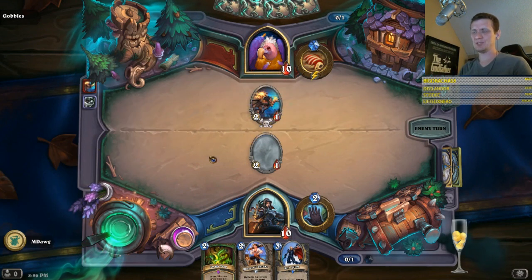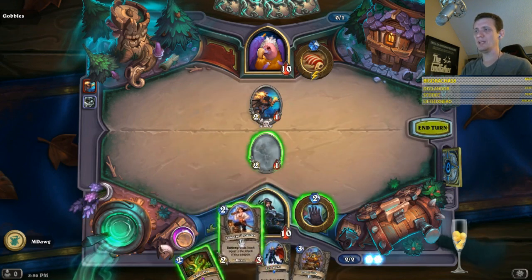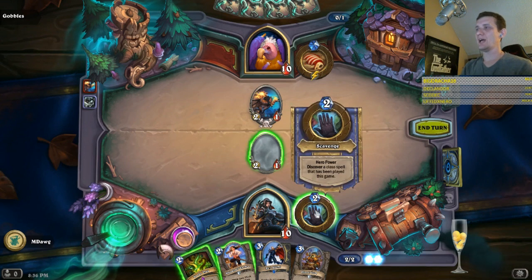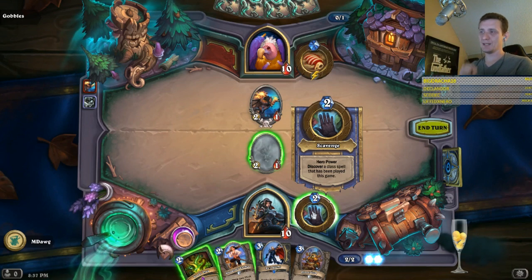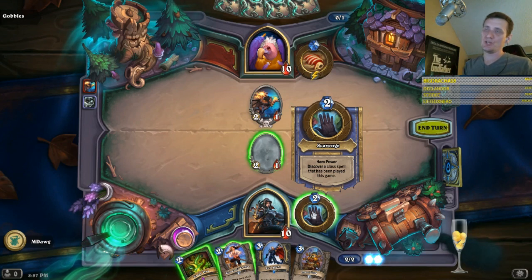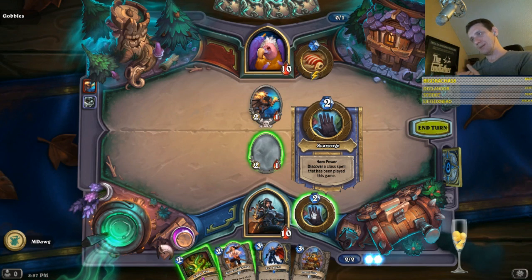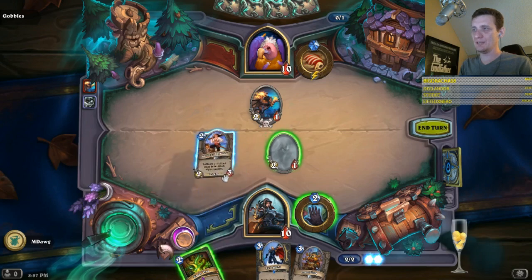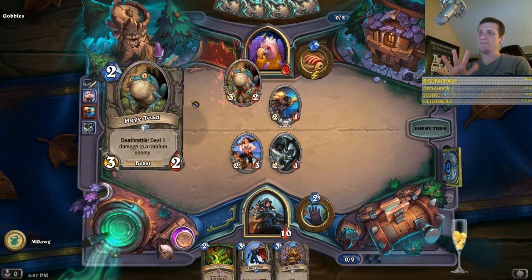I think it's obvious — I'm assuming a lot of people think about this — but if you go with a jade strategy, anything that grows the more you play it, because you're able to discover a class spell that has been played, and that includes both things that you play and what your opponent plays. So always keep that in mind. That gives you access to infinite jades, so as you're choosing cards, keep that in mind — one of the easy strategies is to go with the infinite jade strategy.